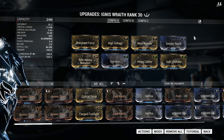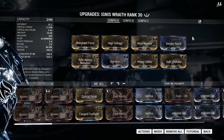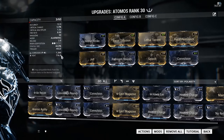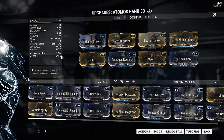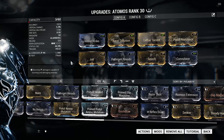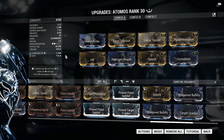Other than that, this is just a status build with Rifle Aptitude, Stormbringer, and Heavy Calibre Split Chamber — pretty straightforward. We have the Atomos, it's basically like a mini Ignis. You can throw on Ruinous Extension if you want, and that will increase the range of this too.